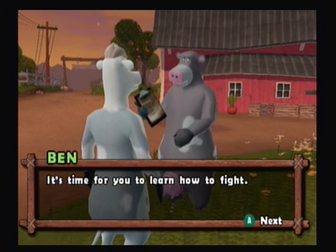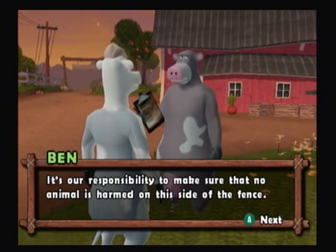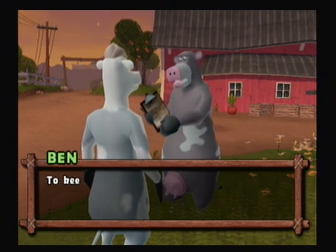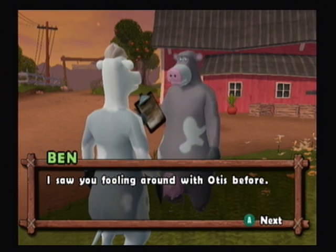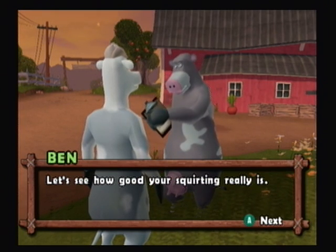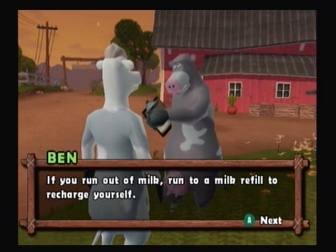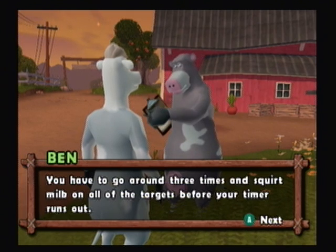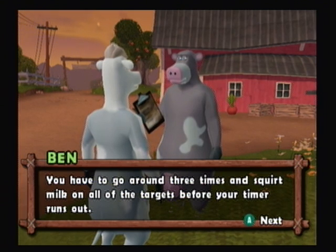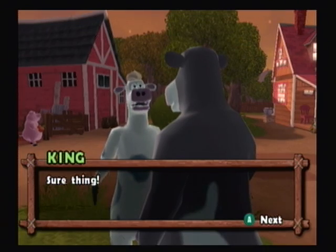It's time for you to learn how to fight. "It's our responsibility to make sure that no animal is harmed on our side of the fence. To keep that promise, we have to be ready. I saw you fooling with Otis before. Let's see how good your squirting really is. I've planted targets around the barnyard. If you run out of milk, run to a milk refill to recharge. You have to go around three times and squirt milk on all the targets before your timer runs out. We call it sharp squirting. Do you want to give it a try?" Not really, but... sure thing.